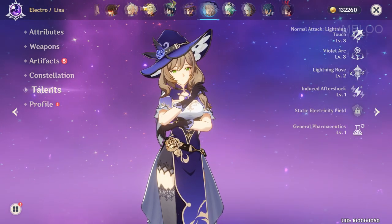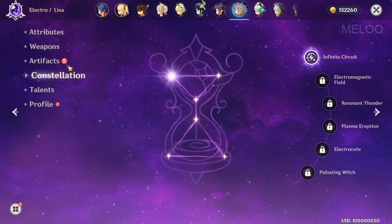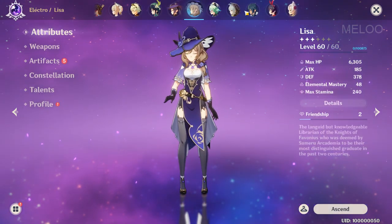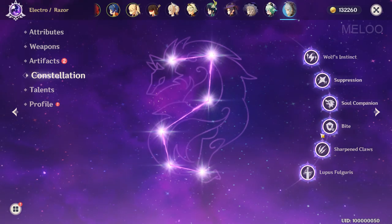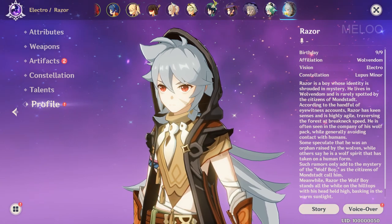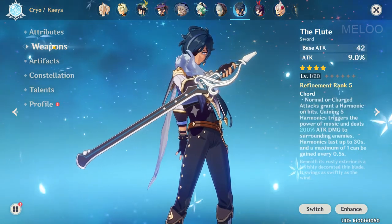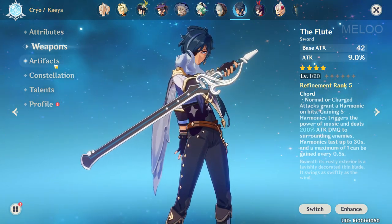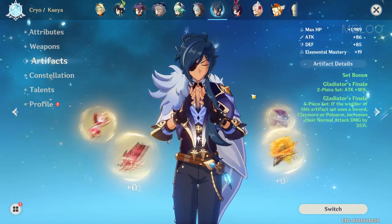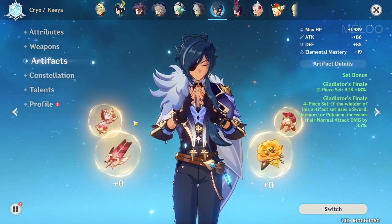Then we have Lisa, which I built at the beginning before I had Fischl. Nowadays I don't use her anymore — she's basically a mining character I send on expeditions every day. Then there's Razor — full constellation, just put the last two constellations in three or four days ago. And Kaeya — I only leveled him to level 40 so he doesn't die immediately when I use him to remove shields in Abyss Floor 12. He's my shield remover on team two. His artifacts are just placeholders so I don't accidentally use them as fodder for upgrading other artifacts.